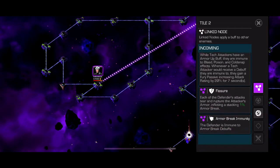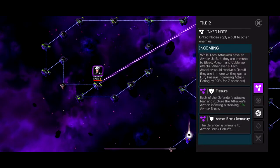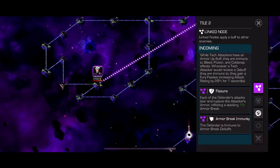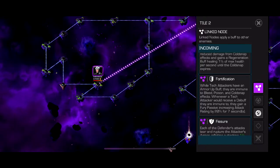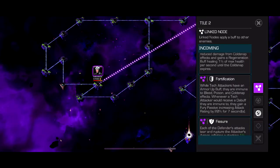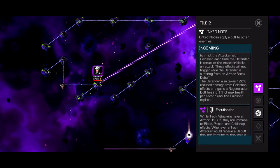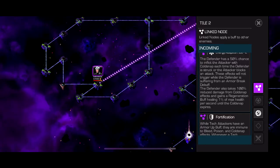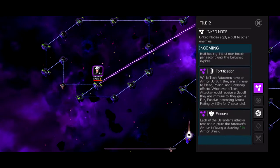Path two is also pretty easy if you have a character that can abuse armor break immunity. We've got Fortification — whenever a tech attacker has an armor buff they're immune to bleed, poison, and cold snap. Whenever a tech attacker receives a debuff they gain a fury passive increasing attack for seven seconds. Energy Adoption means the defender has a 50% chance to inflict cold snap every time you touch them, but these effects won't trigger while they have an armor break debuff — except they're armor break immune.